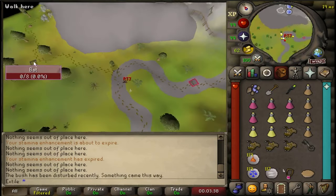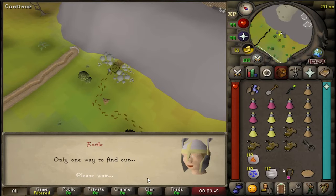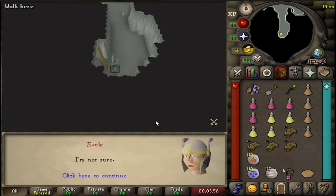Keep following the tracks until you end up at this trap door here. Go through the trap door and run to the balcony and press look over. A short cutscene will play.